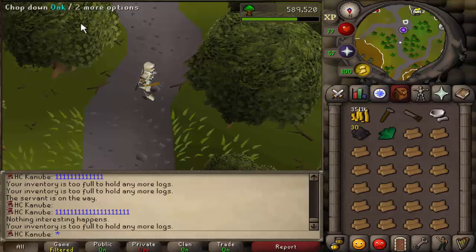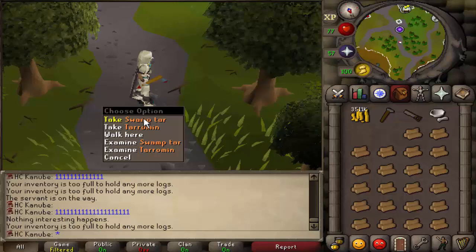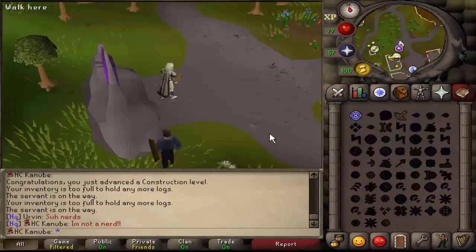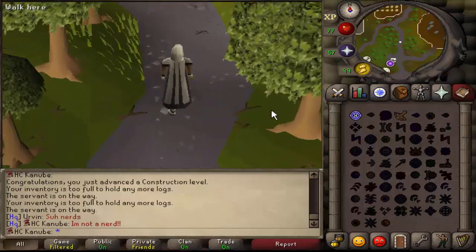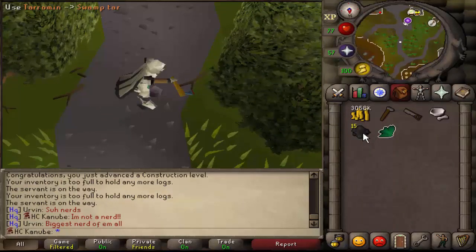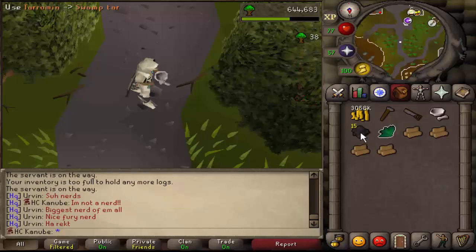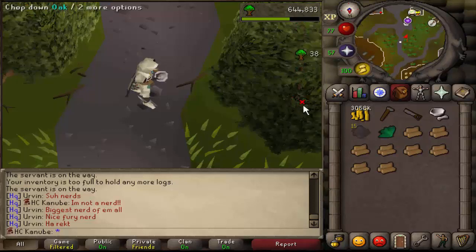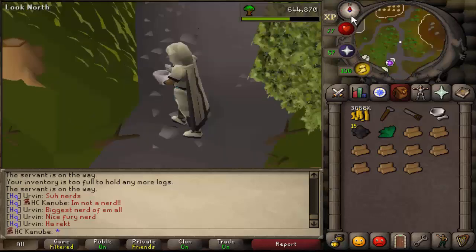If you want to one-tick both trees, here's a cool way to do it. Zoom in like this and keep going with the tar. Once the tree you're clicking disappears, click on your compass above your HP and it'll move your screen all the way to land right in front of the other tree. Then when that one disappears, use your middle mouse button to move it back. There you go — not bad.